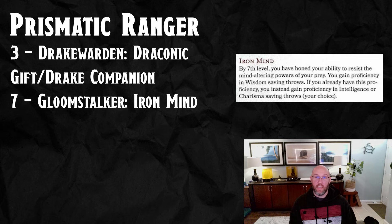For level 7, we're going to take the Gloomstalker feature, which is basically Resilient: Wisdom for free. It opens up a full ASI slot for us in case we're worried about wisdom saves in a campaign with a lot of charm, frighten, or other big wisdom saves. And you can then use Resilient for another save to be proficient in four saves. It's a great defensive feature and I really like that for this build.